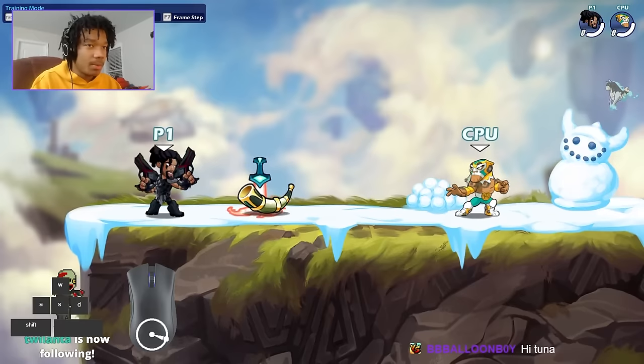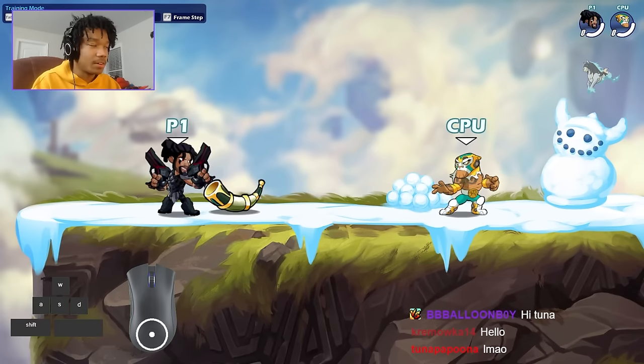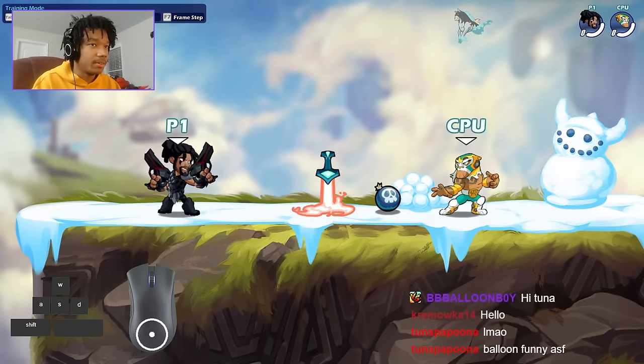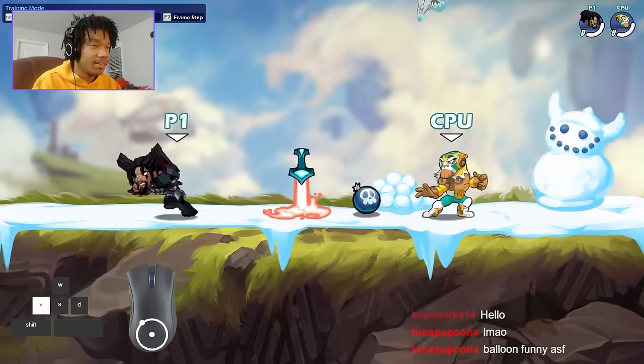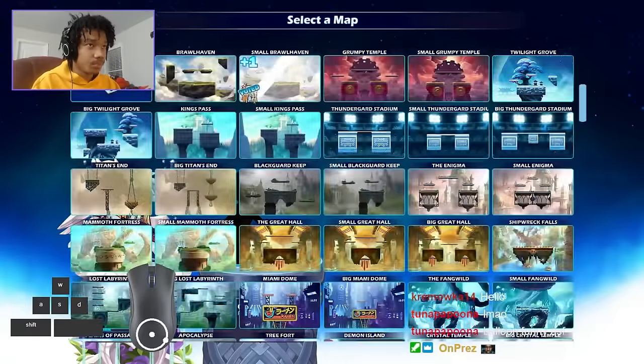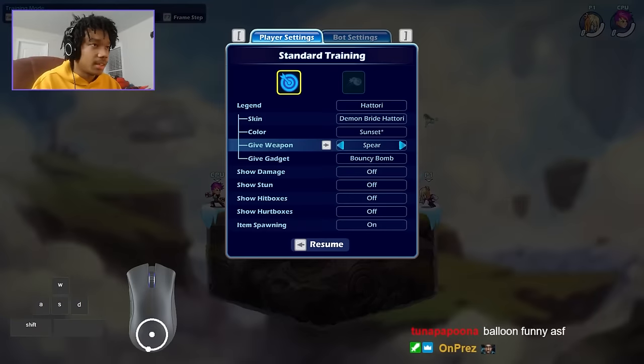My friend Streamline made this — he figured it out. When he found it, we all thought you could only do it after missing an attack, so we were like okay it's cool but it's not that useful because you have to miss an attack to do it. But we actually figured out that you can hit an attack and do it. When we tried to do it on hit, the main problem was that we were accidentally chase dodging.